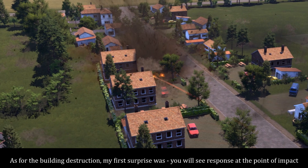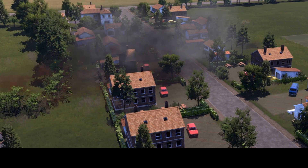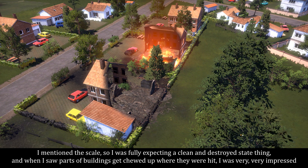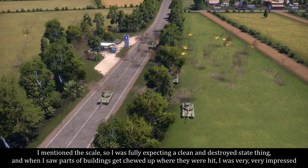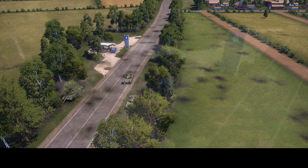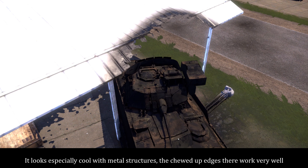As for the building destruction, my first surprise was you will see spawns at the point of impact. I mentioned the scale, so I was fully expecting a clean and destroyed state thing, and when I saw parts of buildings get chewed up where they were hit, I was very, very impressed. It looks especially cool with metal structures — the chewed up edges there work very well.